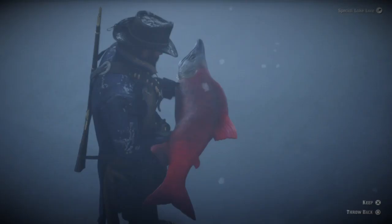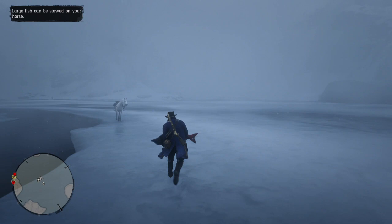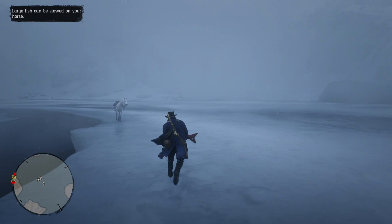Hopefully this video helped you out. To recap: Lake Isabella, make sure you have winter gear, equip your special lake lure, and you'll find the Sockeye Salmon. Make sure you drop it off at the post office and have room to stow it on your horse, and you'll be all set. Thank you guys for watching — outlaws to the end, it's your boy Matt Merced. Hit that subscribe button if you're new, for more content. I'm out.